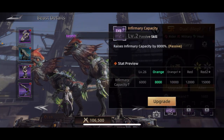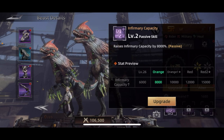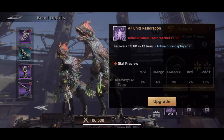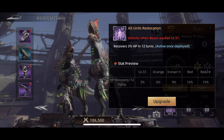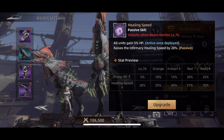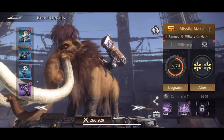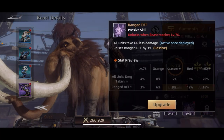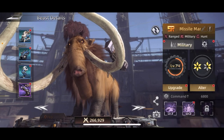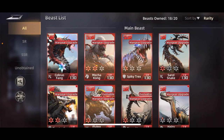Passive means the ability counts regardless of whether you are using that beast. If you have a passive ability upgraded, it automatically counts. When going through your beasts, look for whether skills say 'passive' or 'active once deployed' — active only counts when the beast is in battle. Some abilities have both an active and a passive component, so only the passive part will count if you're not using that beast.